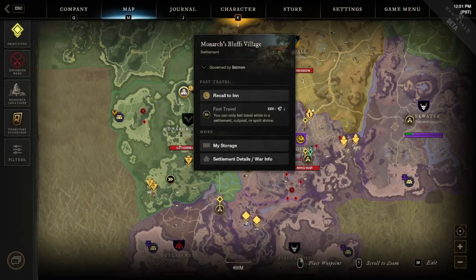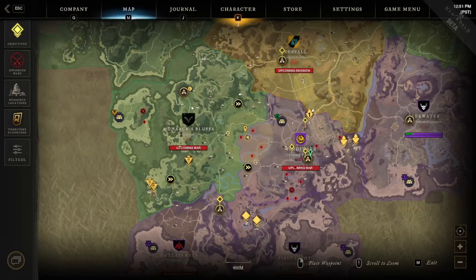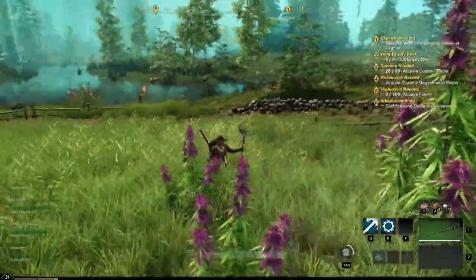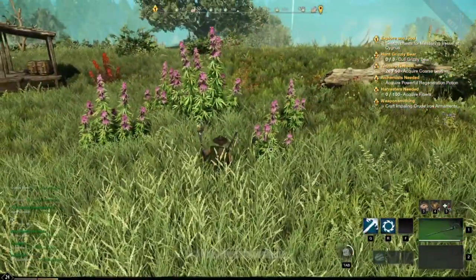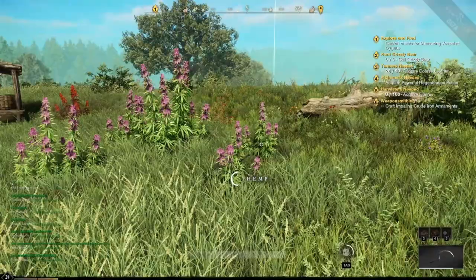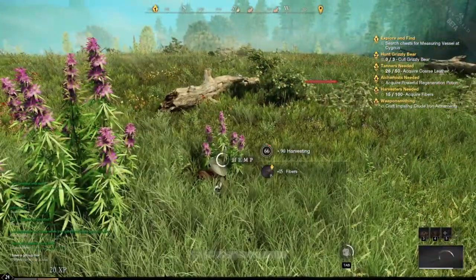So the next spot that I want to show you is just to the east of Monarch's Bluff. I'm going to show you the road right here — you're going to want to take it to the south and to the east, then go south just a little bit to this area. You could just cross over a bridge again, and there's just a big huge spot of hemp nodes right here in this field. This is probably the easiest spot I found for hemp nodes because you don't have to cross any rivers.